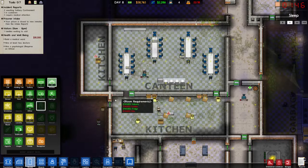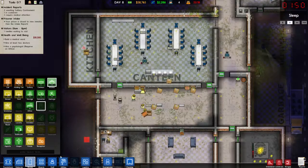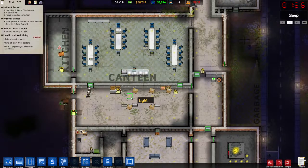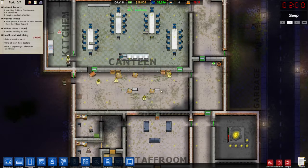Here we go — kitchen. And we'll remove that as a kitchen. So now this is where all the cooking will happen. Obviously the serving table will stay there. Our prison is so damn grubby.